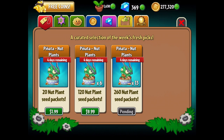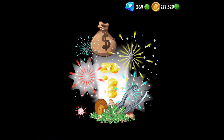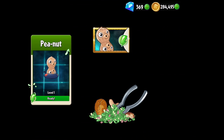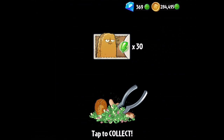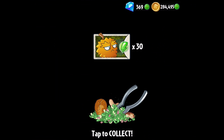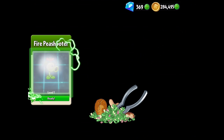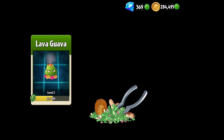Alright, here we go — another 6. Let's open them up and see what we got. More of the Peanut, more of the Walnut. A lot of these don't need to be updated too much. Explodonut and Durian — you're not going to see much here. But a bonus for the Fire Peashooter, which lets him level up. And then Lava Guava gets a little sliver.